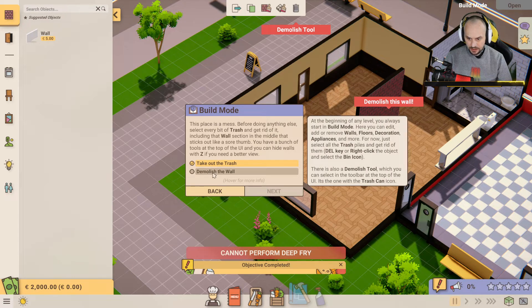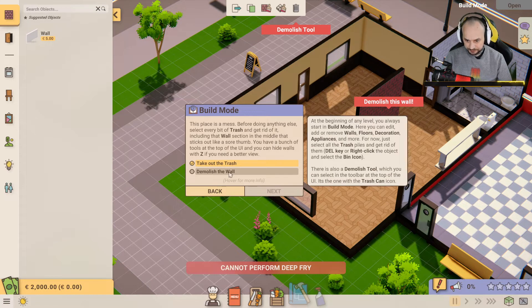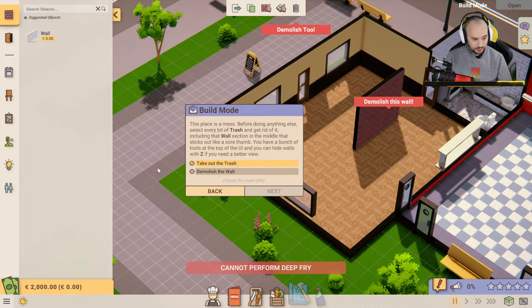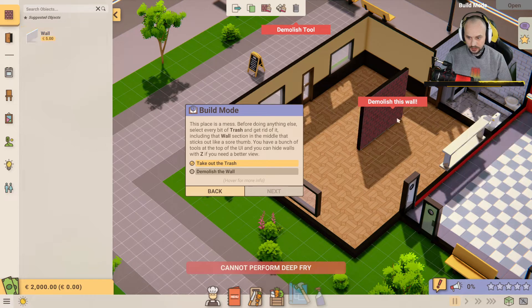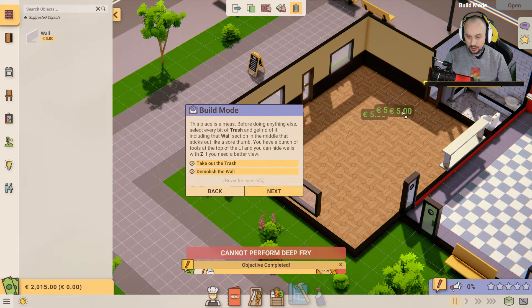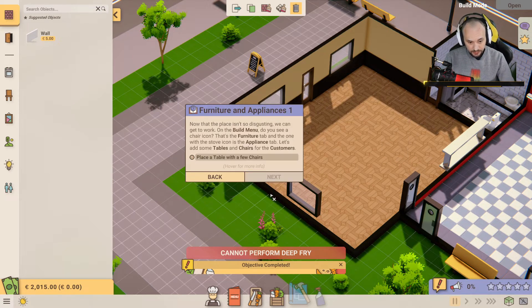At the beginning of any level you'll always start in build mode — here you can edit and remove walls, floors, decorations, appliances. For now just select the trash bars and get rid of them. You can use the delete key or right click the object. There's also a demolish tool which you can select in the toolbar — it's the one that looks like a trash can. Done it — nice, let's move on.